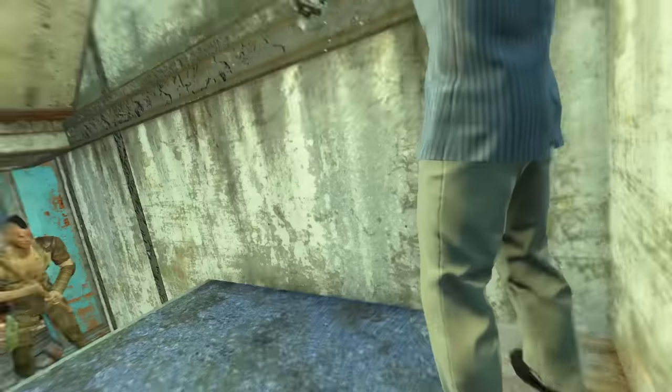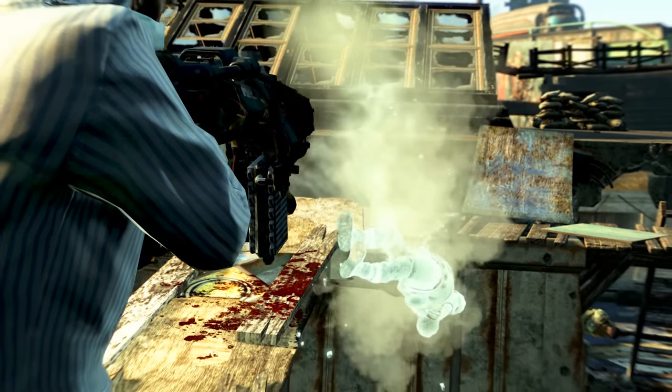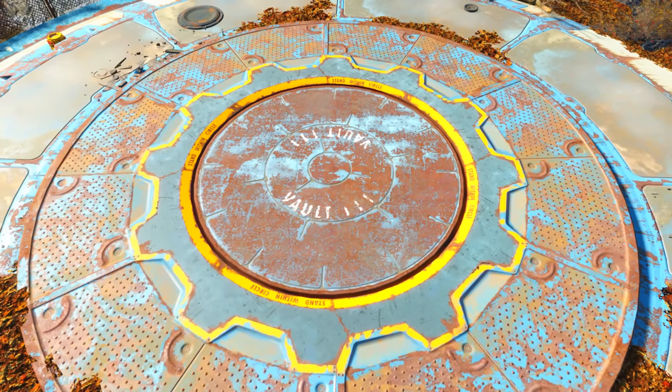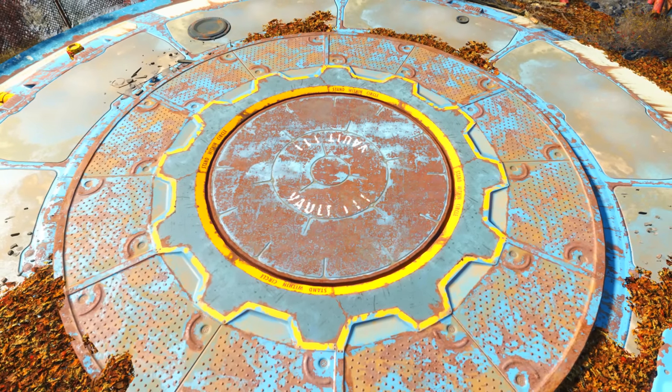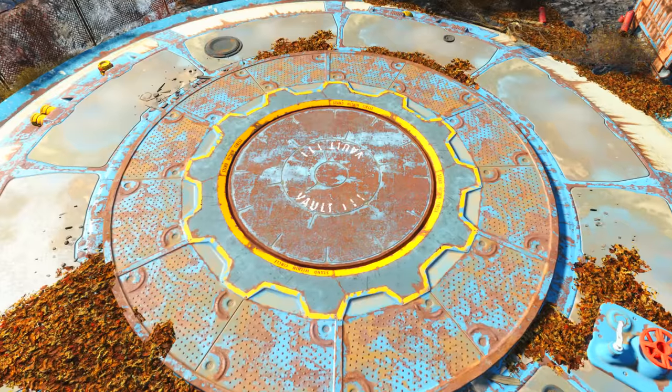Welcome back ladies and gentlemen to Fallout 4. My name's Camel and this video is going to be a walkthrough guide in which I will show you how to acquire the unique weapon, the Cryolator. To acquire this weapon we will actually need to head back to Vault 111, the very place we began the game in.